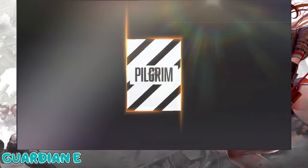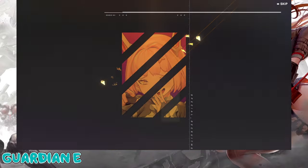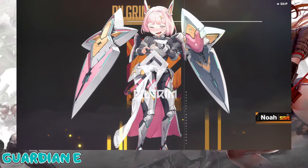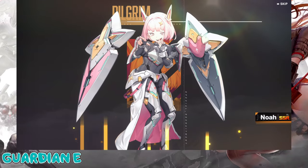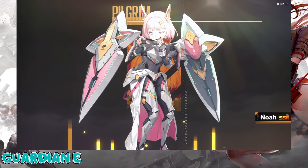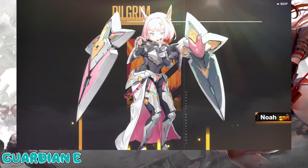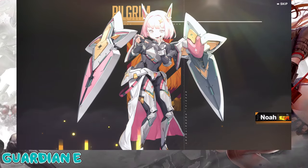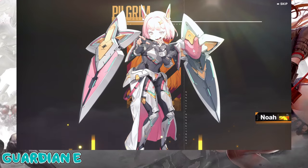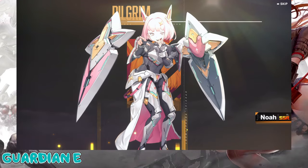Oh, it's a Pilgrim! I'm only missing one Pilgrim. Come on, who's it going to be? Oh, the troll Gremlin herself. The only Pilgrim I'm missing at this point is Isabelle, so that would have been great to get her. This is my first limit break for Noah, and I do use her in PvP so I guess that's alright.